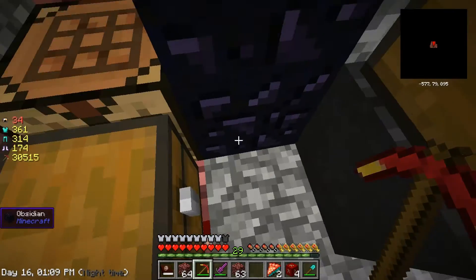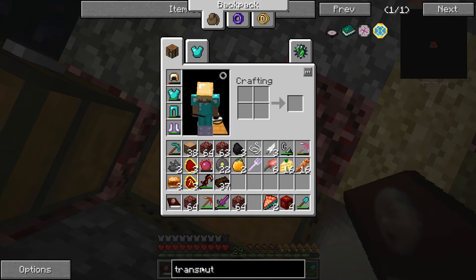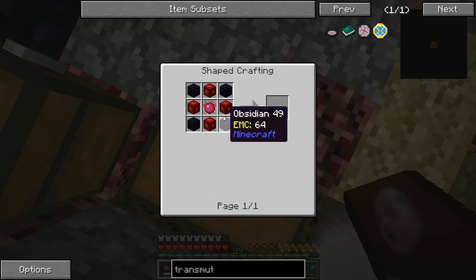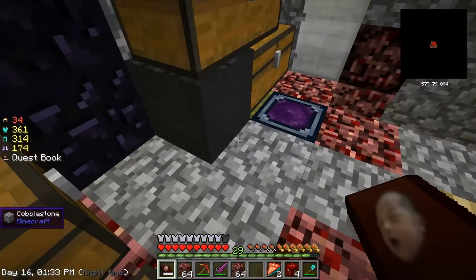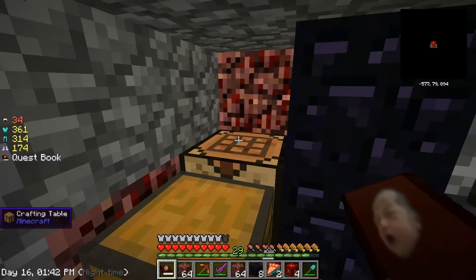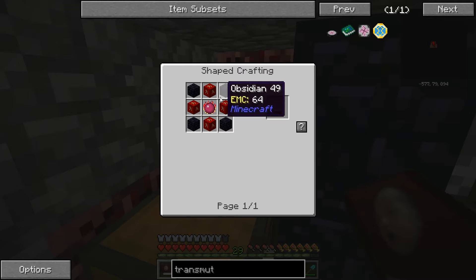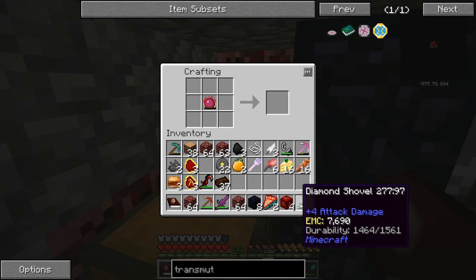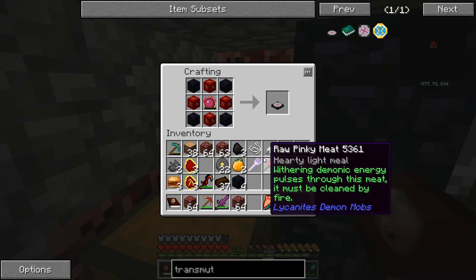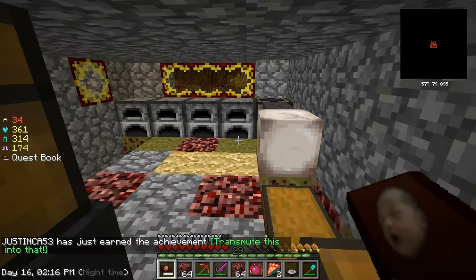Oh my god, you're kidding me — that's awesome! Transmutation table — oh it's so exciting! All right, now we take the obsidian and philosopher's stone. We have obsidian in one of our mini chests. There we go — obsidian! That took so long. Let's look at how it's made: this in the middle and those things around it, and then obsidian here. Oh my god, I cannot believe it — this transmutation table better be freaking awesome!